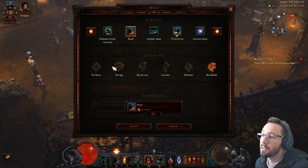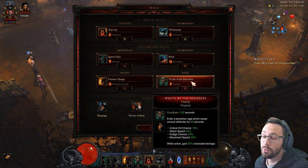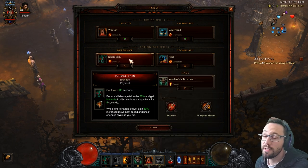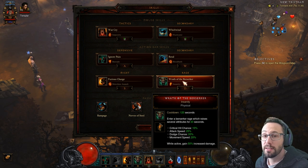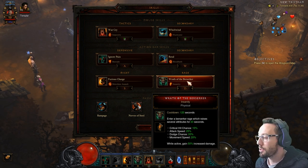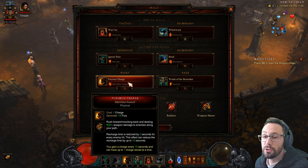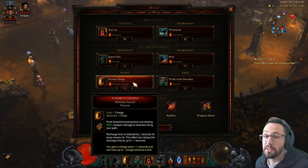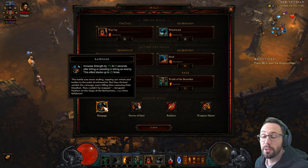Rend Bloodbath deals the most damage — whatever rune we pick, Rend will be applied via Whirlwind, and this one just hits like an absolute truck. No Pain Bravado is really nice because if Wrath of the Berserker drops — say we've gone the wrong way — we have another 50% damage reduction, CC immunity, and up to 40% move speed when we pop it. Wrath of the Berserker with Insanity is the Barbarian staple: move speed, increased damage, crit chance, attack speed, dodge chance. Furious Charge is here for damage reduction, to proc half of the Band of Might, and to get around the map — hitting enemies with it means Zodiac and Reaver don't have to work quite as hard.